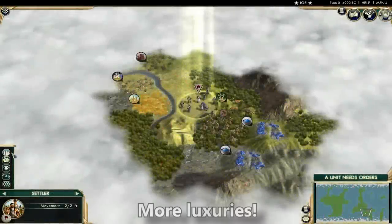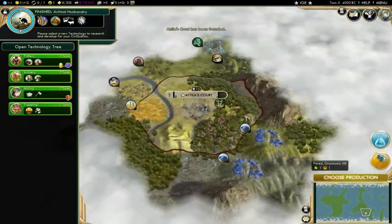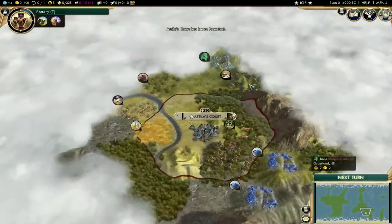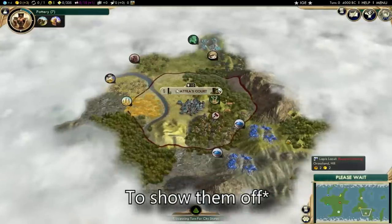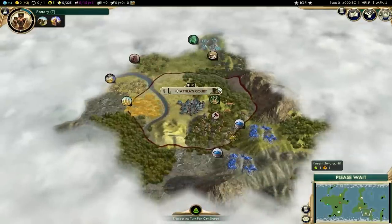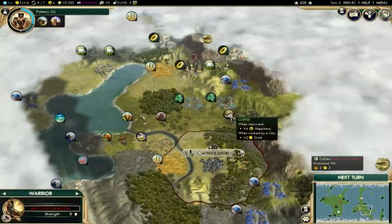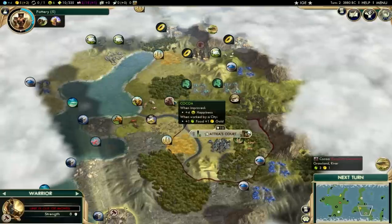Number 4: More Luxuries. This mod is exactly what it sounds like — it adds 11 more luxuries, 10 of which are obtainable normally, and one that can only be acquired through City State allies. It adds luxuries such as olives, tea, perfume, lapis lazuli, chocolate, tobacco, corals, jade, coffee, amber, and glass. Glass is like porcelain or jewelry, obtainable from City States only.